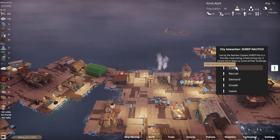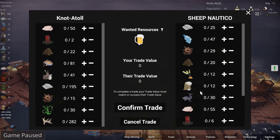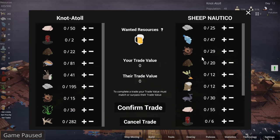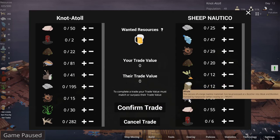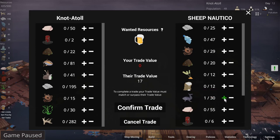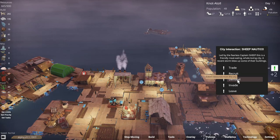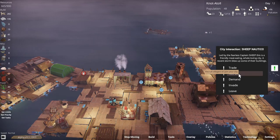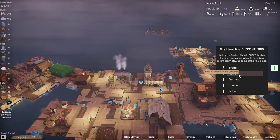We can recruit villagers. We could trade. They want beer — don't we all, buddy? What could we get from them of value? We could get whale parts — 15 meat and 15 blubber for a lot of money, but that's 510 resources. We're probably not going to be able to afford that. Let's leave the trade. We could demand resources — extort resources from the city. I don't want to anger Captain Sheep and his people yet. Maybe we'll come back and rough him up if we need to.